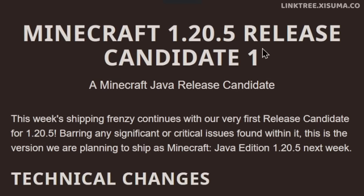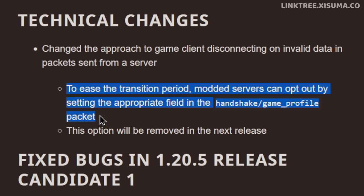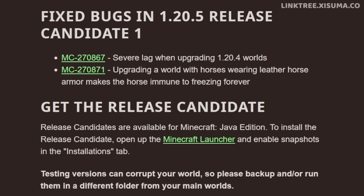And then we have today's release candidate 1. In the release candidate there is a temporary change that's been made for modified servers, and it states here that it's going to be removed in the next release — so this is a temporary option for server owners to use before the full release comes out. When it comes to bug fixes there were just two, both of them related to upgrading worlds to this latest version.